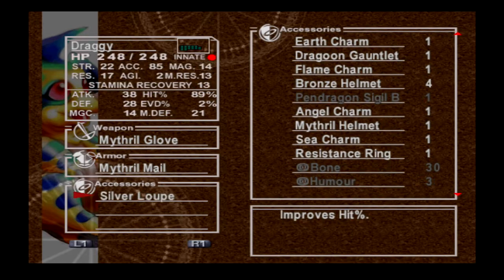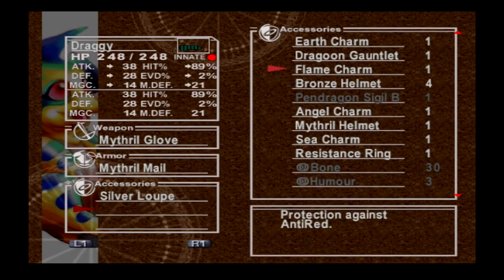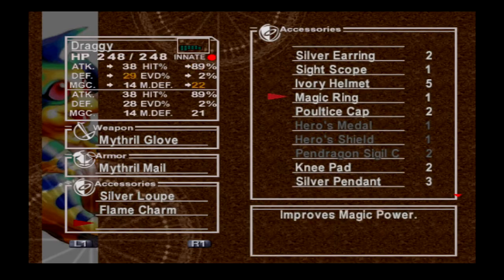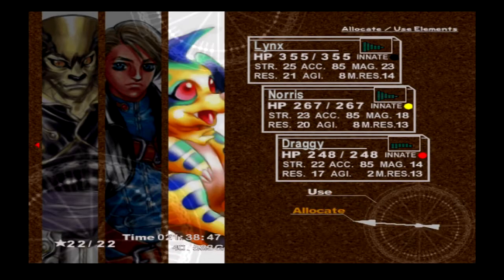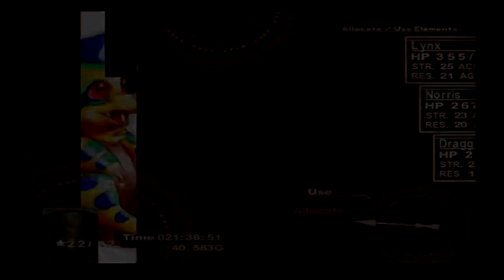And finally, we'll give Draghy a magic ring. You do have elements equipped, right? There we go — yes you do. We've only gotten one summon so far.